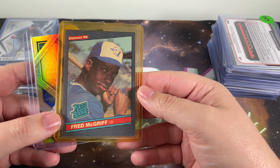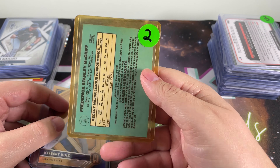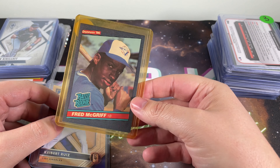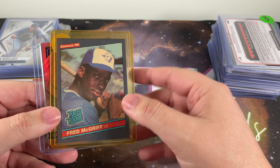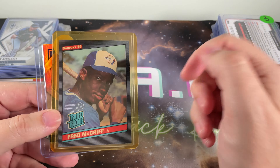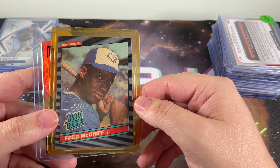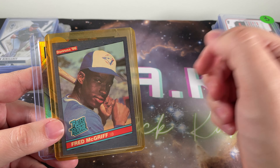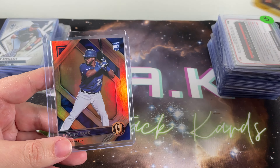Moving on to some of the junk wax and a little bit earlier era cards — gotta love the yellow top loader, right? Tells you it's been in there for quite some time. The Crime Dog, Fred McGriff — probably his most iconic baseball card, and he shares this gorgeous set with the Jose Canseco rookie that everybody was after at the time.